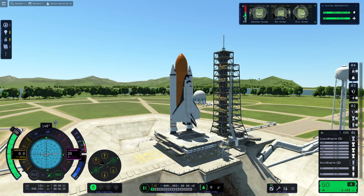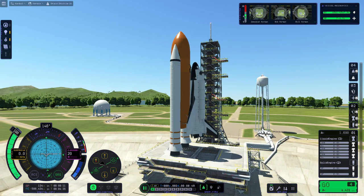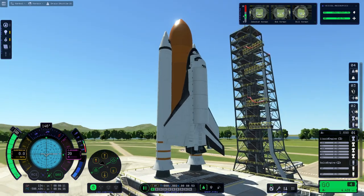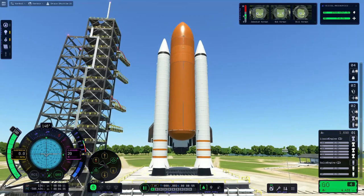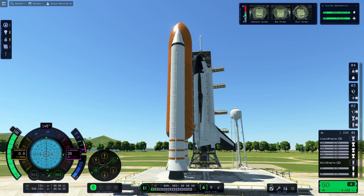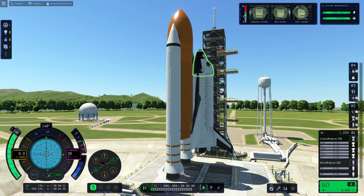Speaking of astronauts, we have our crew right here: Jeb, Bob, Bill, and Val, all ready to go to space today. But before we can go to space, we actually have to do a little bit of setup here. You see, the Space Shuttle uses an offset center of thrust, so whereas a normal rocket you could just fly straight up, we have a little bit something else we do.